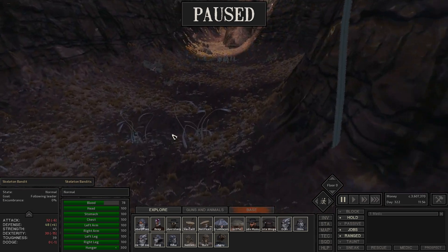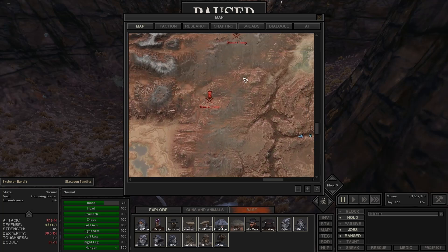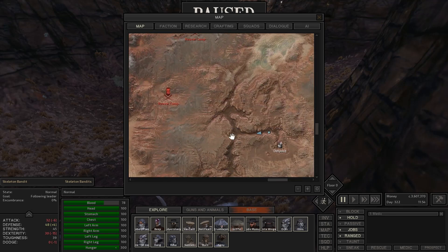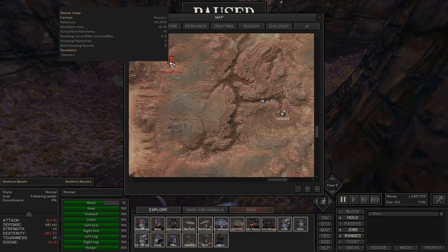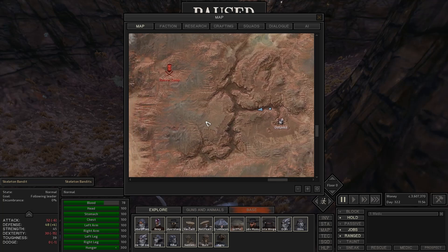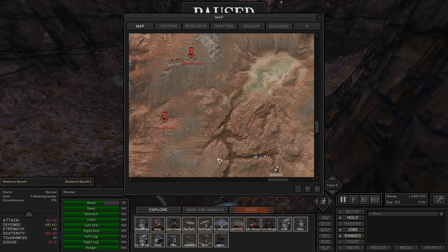Let me pull up the map one more time because I want to head to this reaver camp before we head back home, and maybe hit this waystation ruins. I don't think I have much room for loot, but I could certainly hit it. One of the reasons I want to go to these reaver camps — even though we've already taken these guys down — is sometimes they have prisoners trapped in their cages. I could possibly free a prisoner with pretty good stats and have a new character.